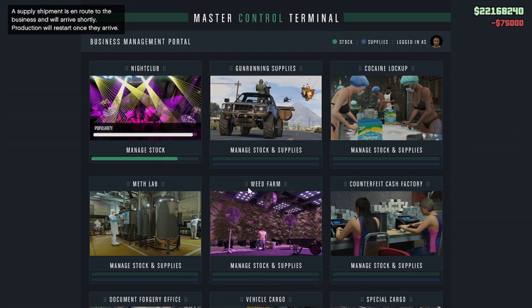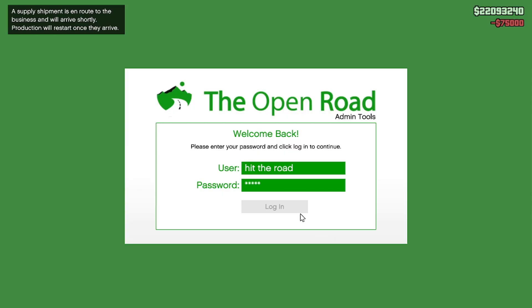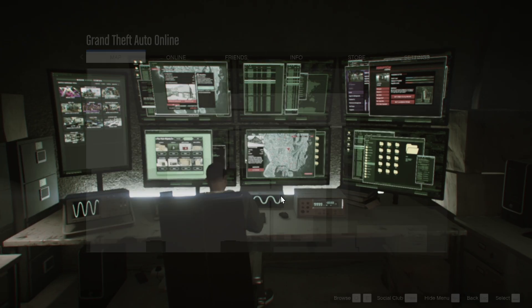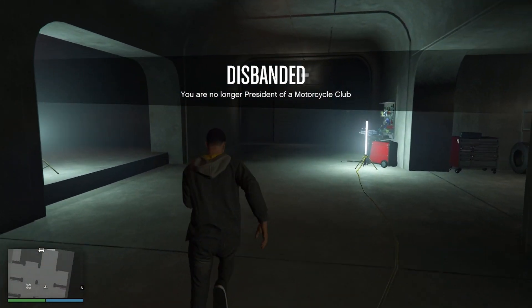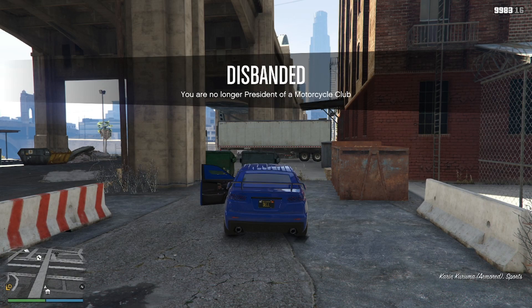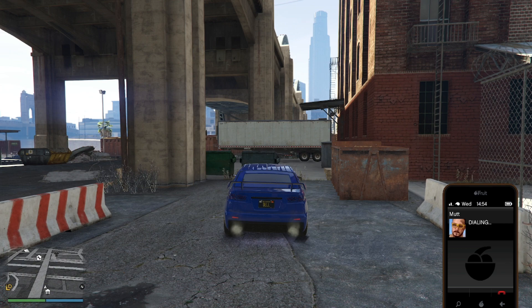Now, on the week I'm filming this, the acid lab is actually double money. You do want to sell in the public session if possible because then you get a bonus per player in the lobby. And now you're going to resupply your acid lab.